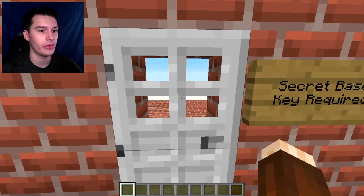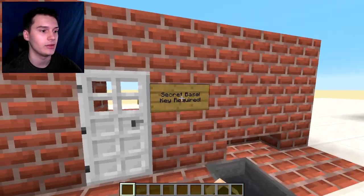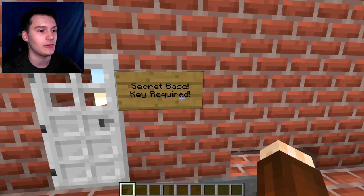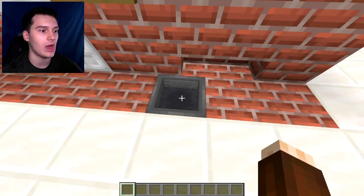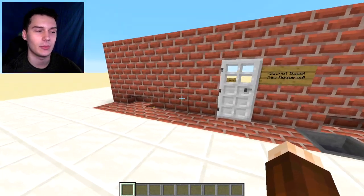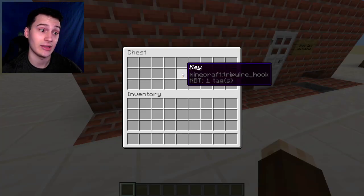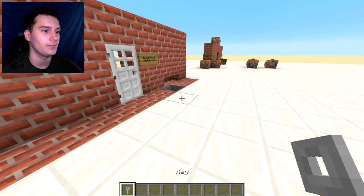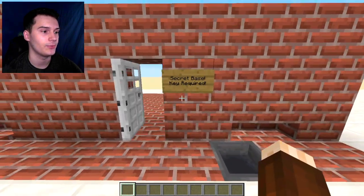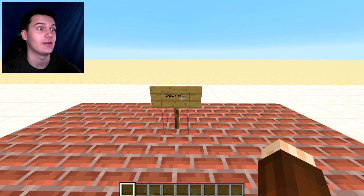As you can see, we have our iron door that has no seemingly obvious way to open it — no levers, no buttons. It says 'Secret base key required.' The key goes into this hopper. If you're making this for an adventure map you'd hide it somewhere more inconspicuous, but here I've hidden a chest with a key inside. Take the key, throw it in, and boom — the door opens. Secrets. I found them.